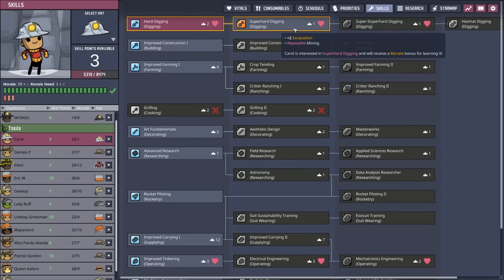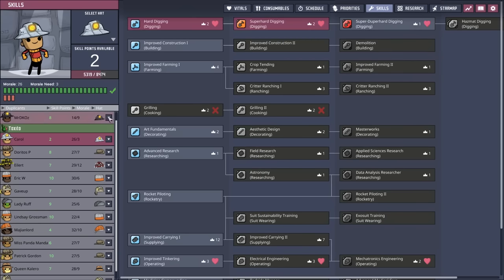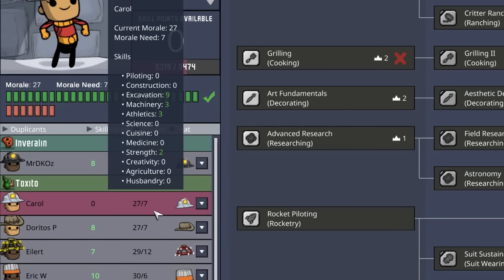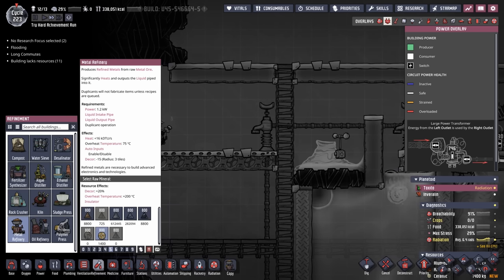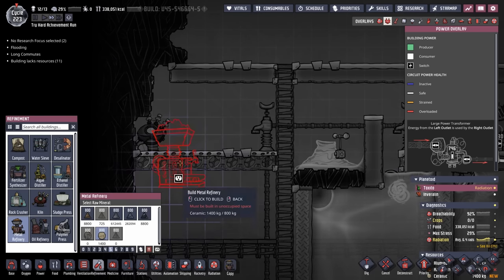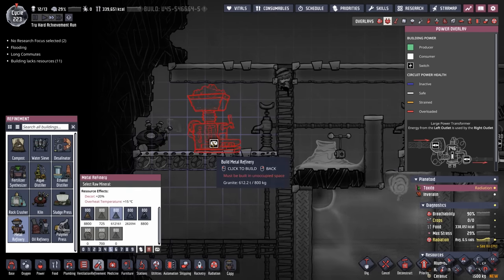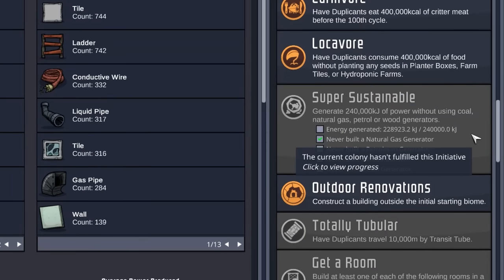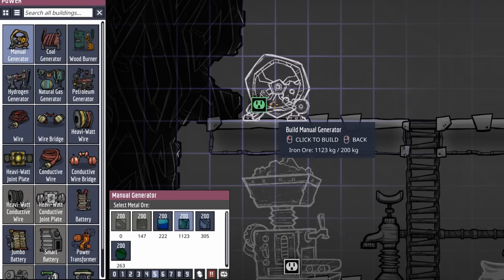It looks like we've sort of fallen off the skill bandwagon, but we do have the morale nowadays since all the dupes are eating the barbecue again. We might as well upgrade a few of them, trying to keep them all below 10 morale requirement. We have enough ceramic for our metal refinery, so it'll go right here. Powering this thing is going to be a little complicated because we still haven't unlocked super sustainability, so we don't have a mature power grid — we're not far though, only about 12,000 kilojoules remaining. We're going to put down some wheels and some batteries, but we're getting to the point where we can't even afford that.